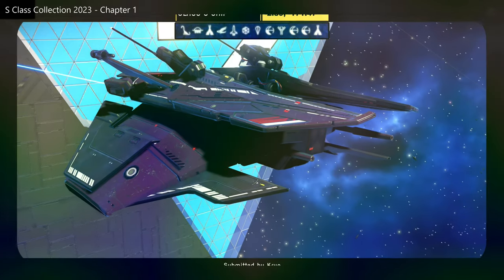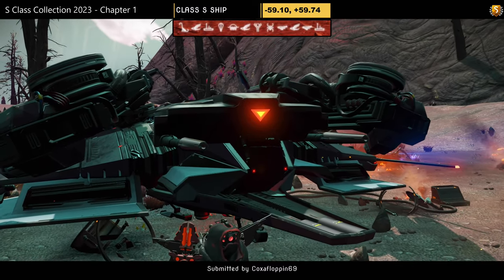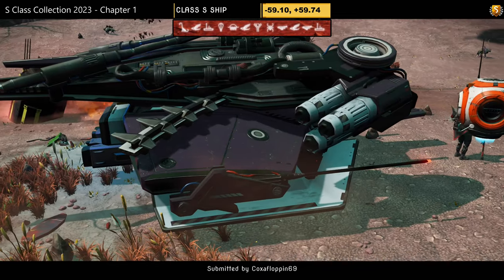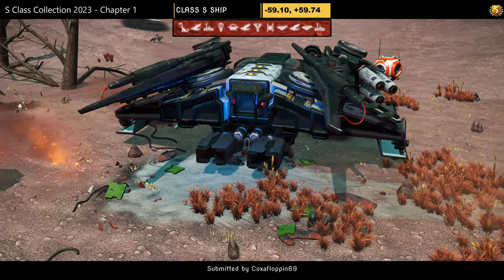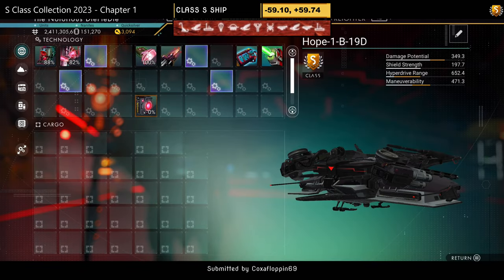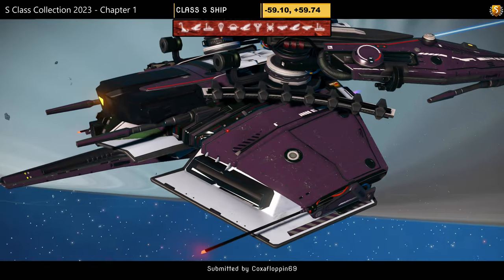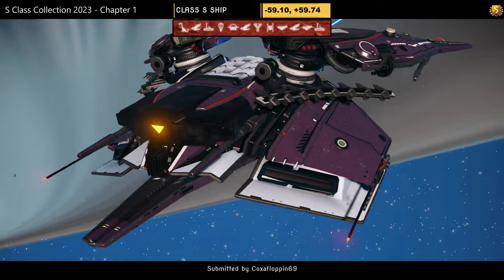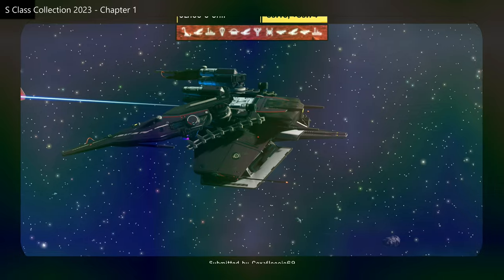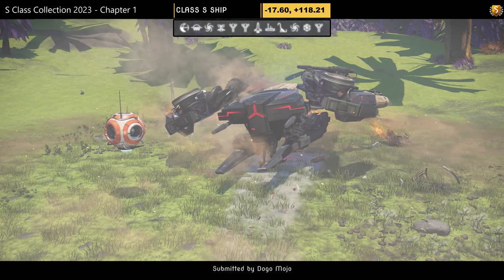Ship number two on today's list. Submitted in the Discord by Coxafloppin69. Color scheme: white and purple with skinny dragonfly wings. Supercharged slots: two on the right and two on the left. Looks great in the air with those deep vent wings. Do you like this skinny wing style?